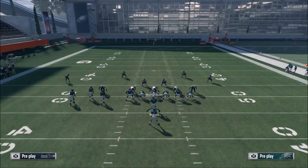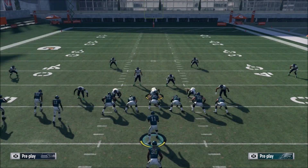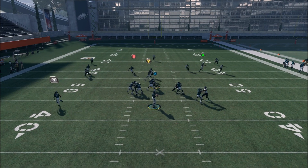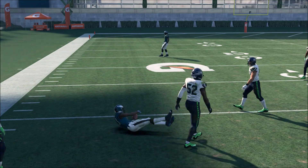Now we're going to go back to the other side of the field and show the speed out. I really love the speed out on this play. It's a really good speed out because it's kind of more shallow — speed outs are typically a little bit deeper than this. It just falls in the perfect area of the field where the linebacker can't pick it off, but neither can a zone defensive back.